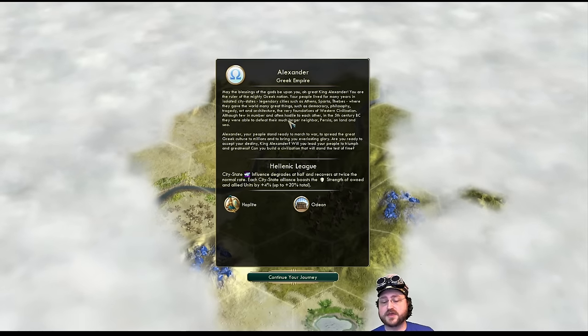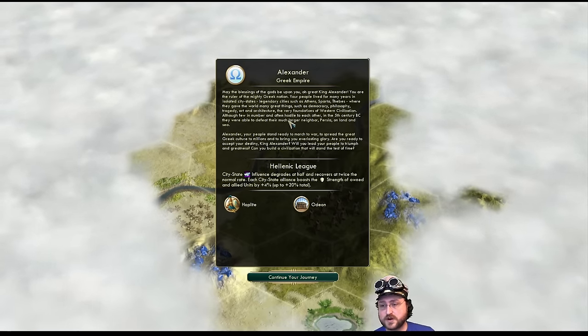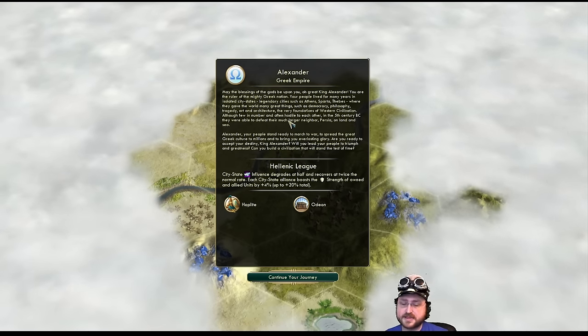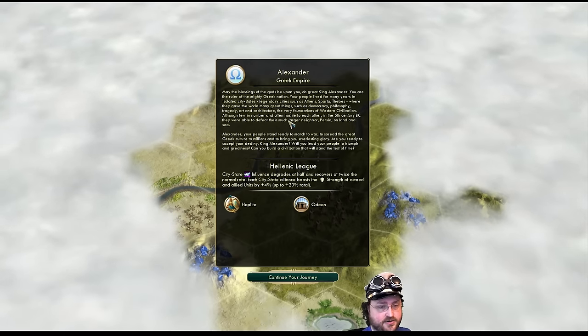We're going to start a new game, still playing with the Community Balance mod. This has been updated though — it's a new version with a bunch of AI fixes, balance changes, and things like that. We're going to be playing as Alexander of the Greek Empire today.